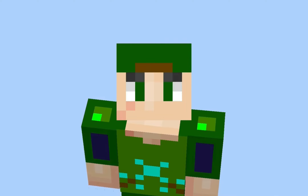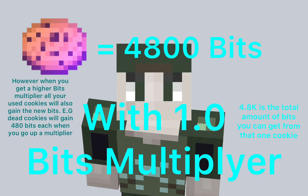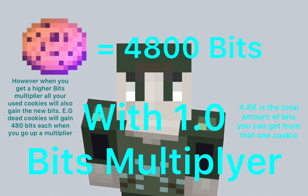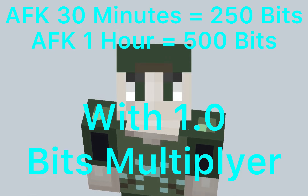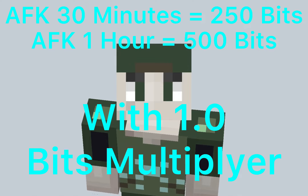I know I'm a little late on this, but if you enjoy the video, make sure to hit a like. So when you eat a booster cookie, there's only a certain amount of bits you can get from that one cookie. Going off the default fame rank with a bit multiplier of 1, you get 4.8k bits per cookie. The first way everyone uses to get bits is just AFK-ing or playing a game for 30 minutes, which gets 250 bits every 30 minutes or 500 bits every hour.